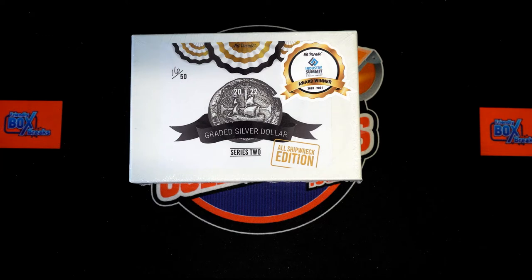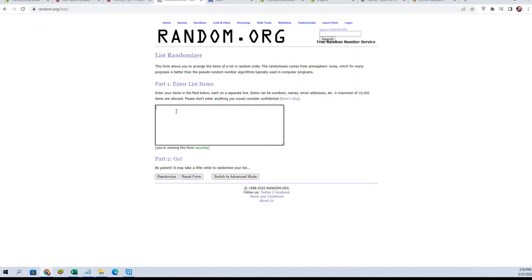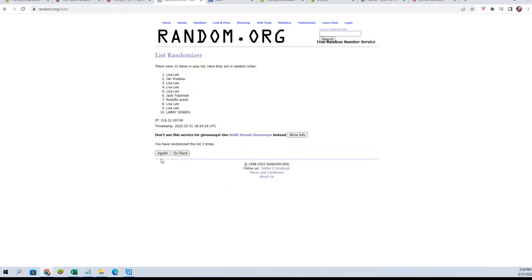Let's switch over and start our randoms. We go owners' names — let's get just the names, no extra spaces. Let's copy it, not cut it this time. I've pasted it in seven times — there's one, two, three, four, five, six, and seven.